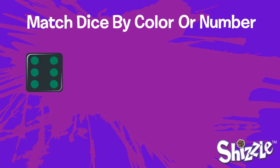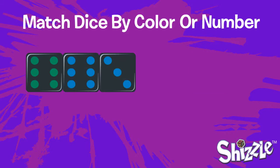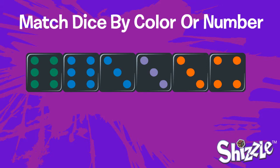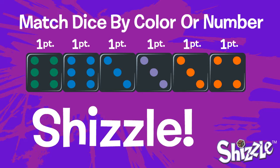For example, a line starts with a green six, then is matched by number with a blue six, then matched by color, then by number, and number again, and finally matched by color. Dice only have to match the one next to it. Each die in a line is worth one point, and when you get all six in a line, it's called a Shizzle.